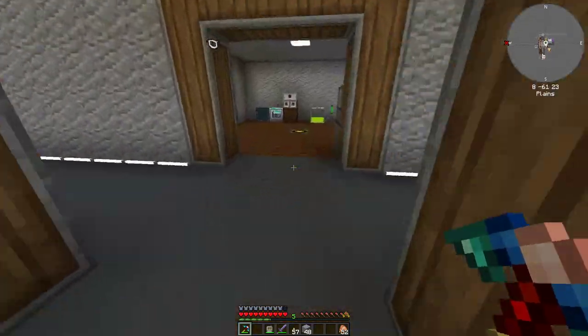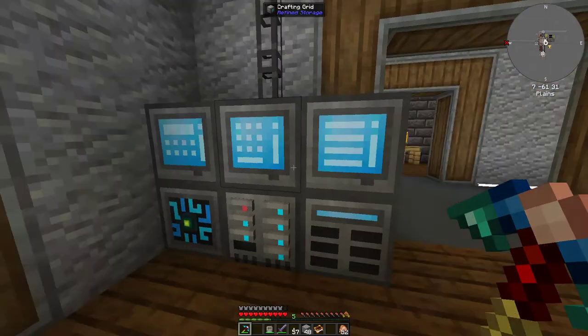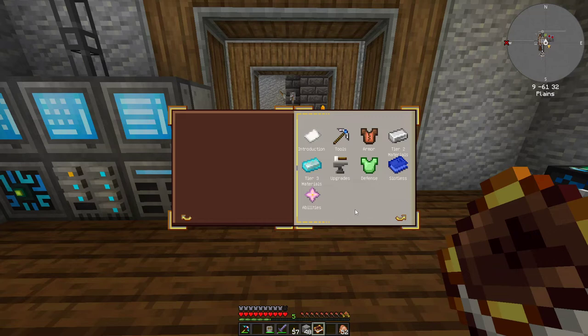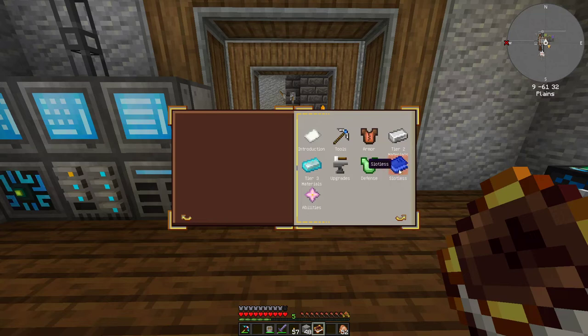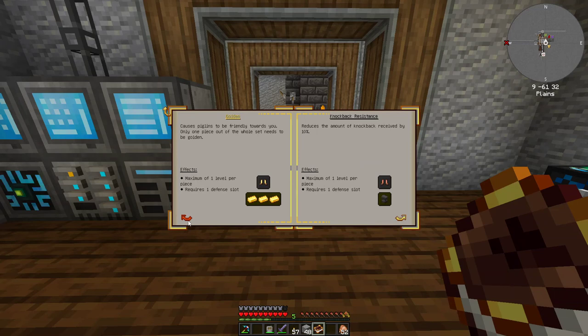I thought it was going to add another slot - let me get my book. Probably should have read the book first. That's just soulbound, which is nice, but I want abilities. How do I add more slots? Not seeing it anywhere. Maybe it is slotless - yeah, there we go. If we add two jeweled apples we get max health, that's cool.